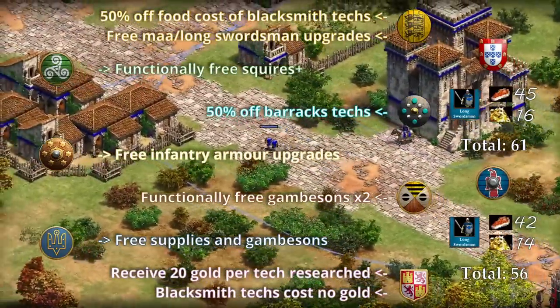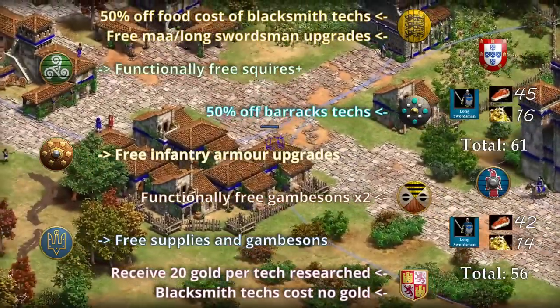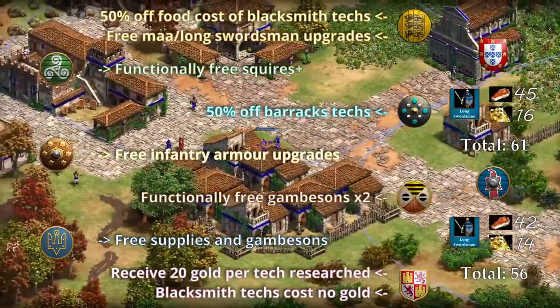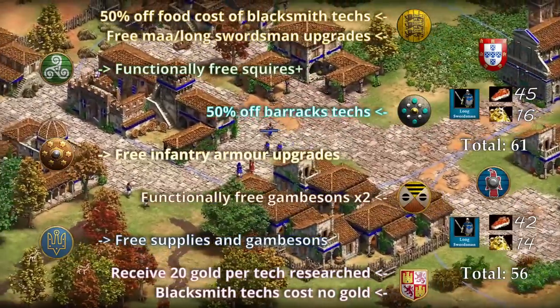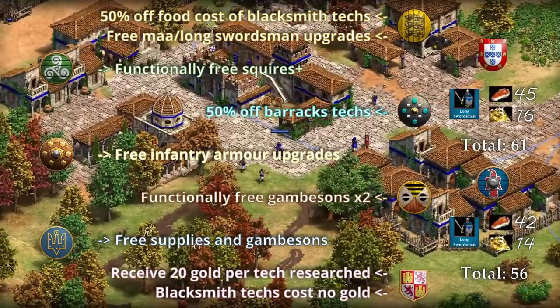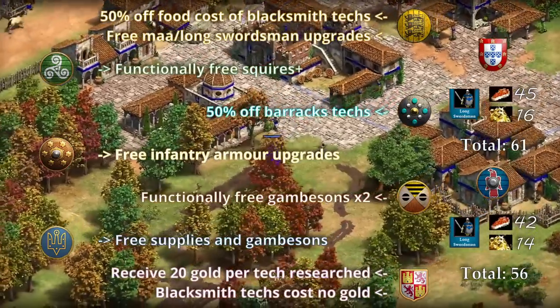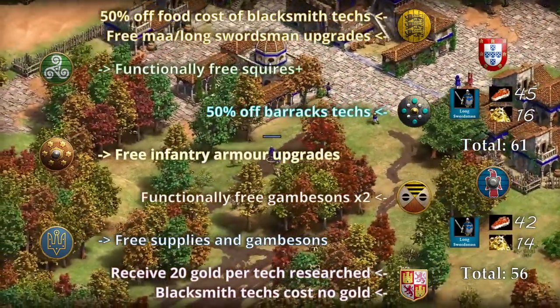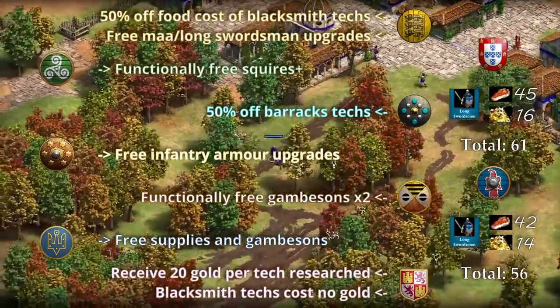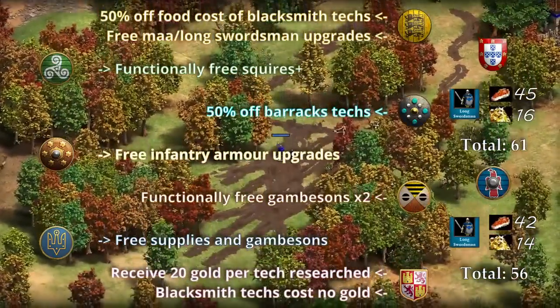Slavs get free supplies and gambesons, which is a pretty nice savings. Spanish receive 20 gold per tech researched and their blacksmith techs don't cost gold, so also a pretty good civ. The two civs that have unit discounts are Portuguese and Goths — they're okay but don't really have a lot going for them otherwise. The Portuguese don't even have squires, so don't expect long swordsman to be good for them; they have a slight four-gold discount but you'd rather be spamming knights or crossbowmen.